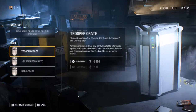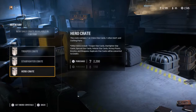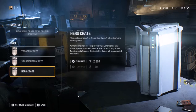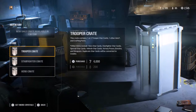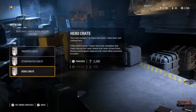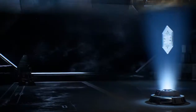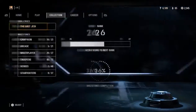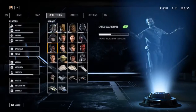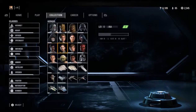Now if you're wondering which crates to open, honestly your best bet is probably just to be opening hero crates, because at least it's gonna suck less when you get duplicates than when you're buying the trooper crate at 4,000 and getting a ton of duplicates out of that. So I don't know, just pick and choose. In the end you're still getting screwed because hero crates suck — all crates suck, plain and simple.